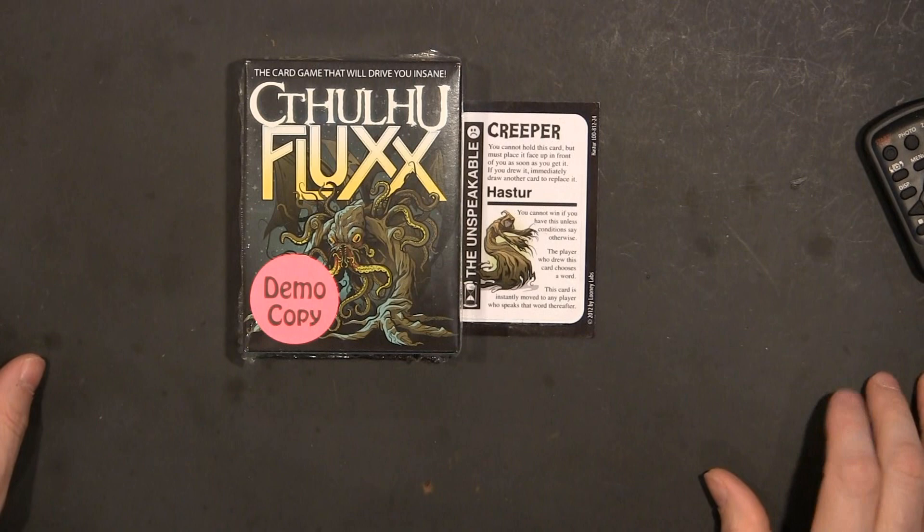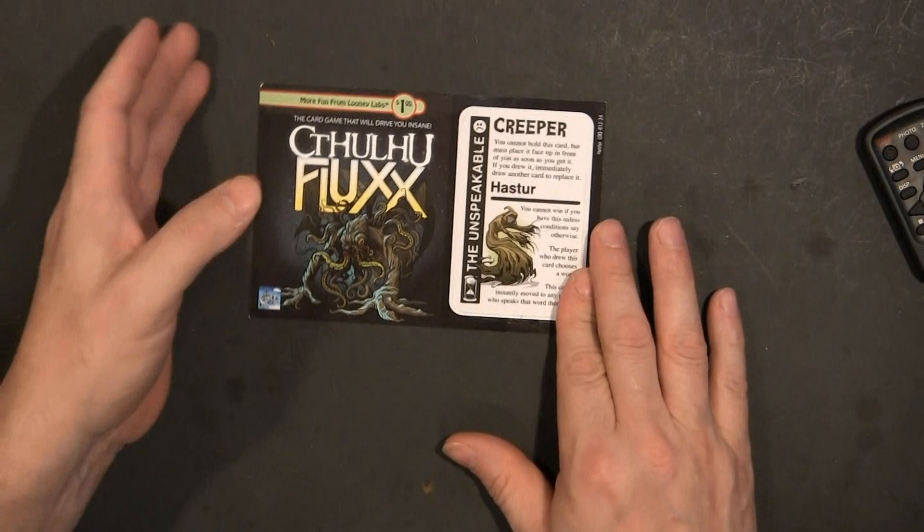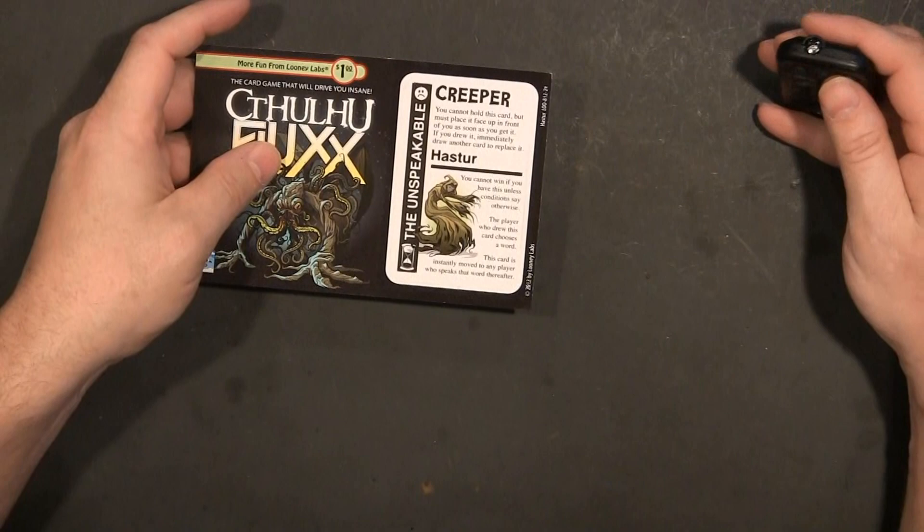In this box breaking, we are going to take a look at the new Flux game, Cthulhu Flux. But we're going to start with this really cool card, the Unspeakable. You cannot hold this card but must place it face up in front of you. It's a new creeper.